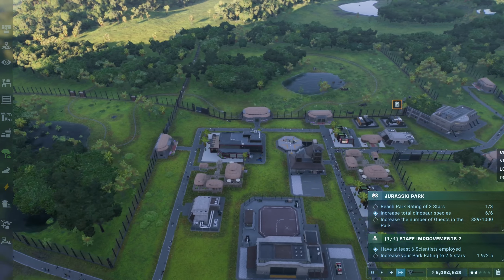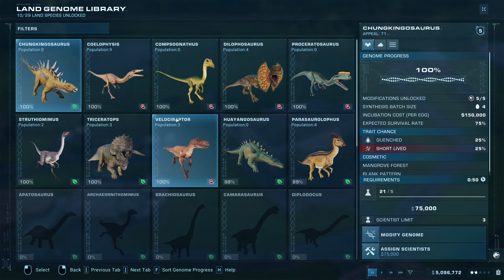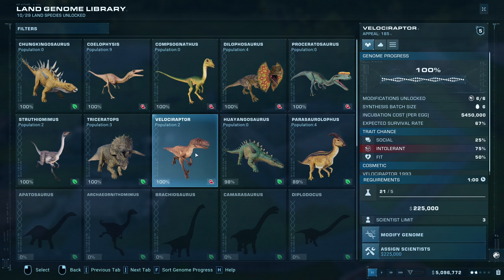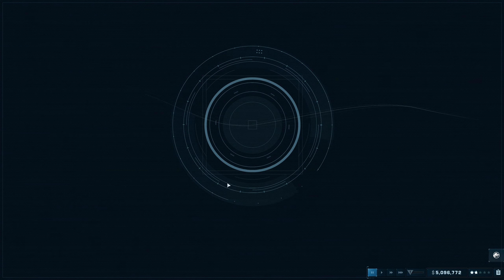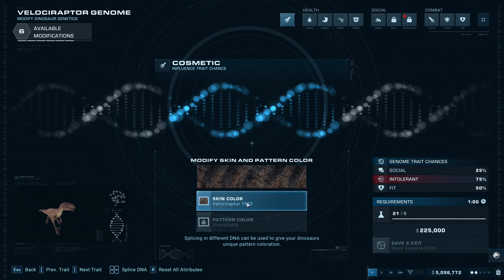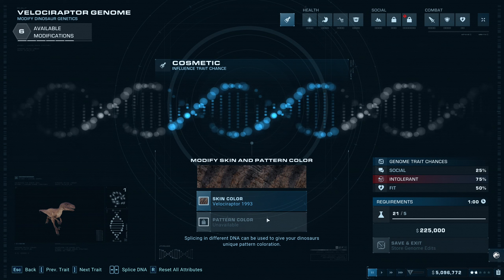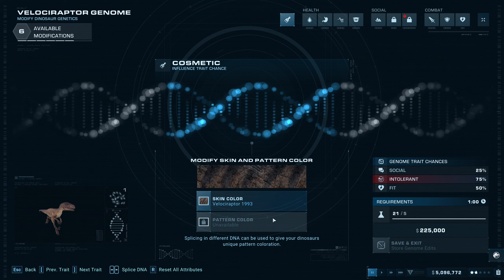I've had a couple of raptors die of old age, so we're gonna need to make a few more of them. Let's go ahead and do that - I've already done some research, done a lot of excavating and everything else, so as you can see, most of these we've got at 100% now and unlocked. We should hopefully be able to quickly get into these. Let's go ahead and modify the genome a little bit here.